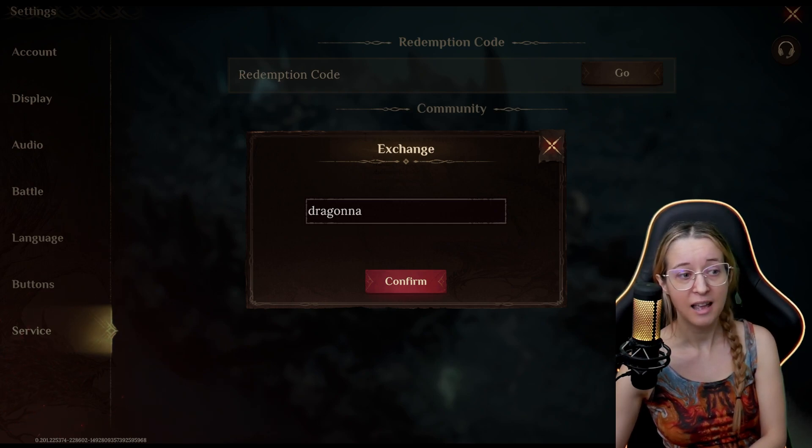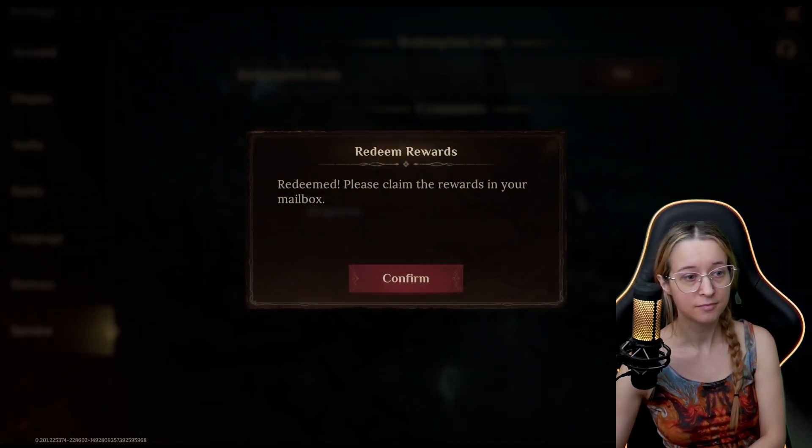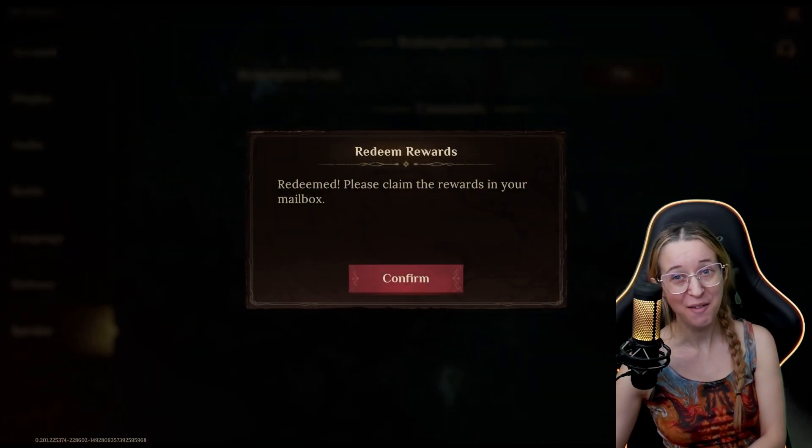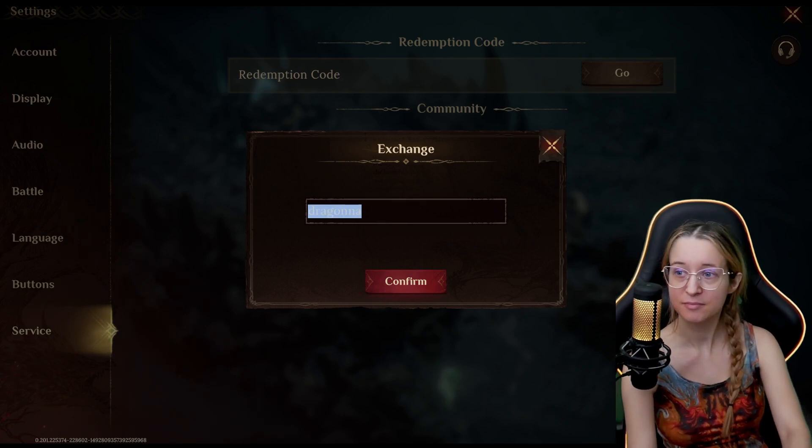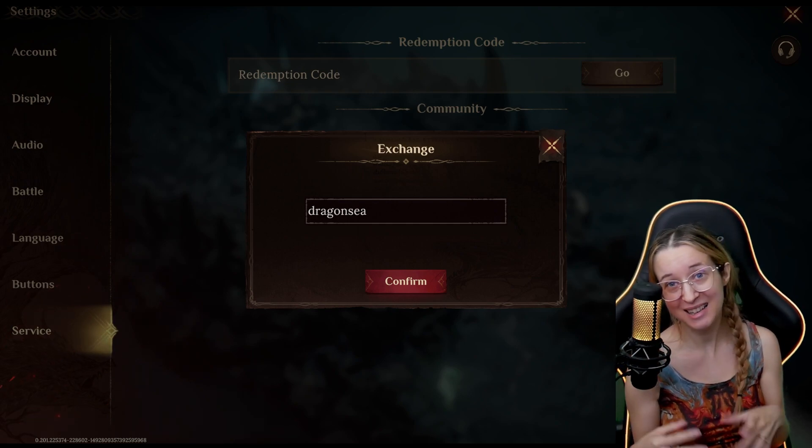Alright, entering the first code — Dragon NA — and it says mailbox, so we're going to have to unlock the mailbox. I'll let you know when that point happens. There's also Dragon SEA, so we have North America and Southeast Asia codes.